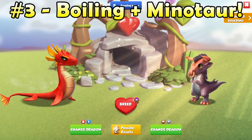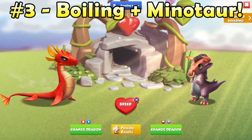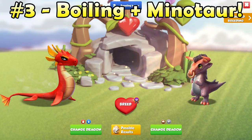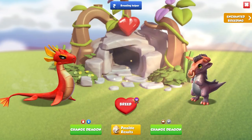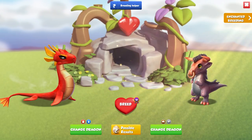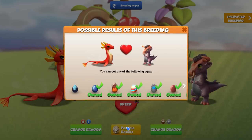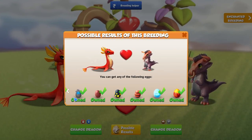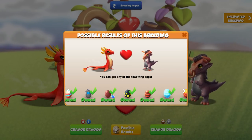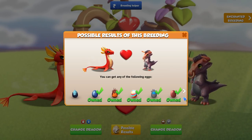The third and final combination I would suggest is the Boiling plus Minotaur dragons. If you don't even have any rare dragons, there is still a combination you can use. This combination has up to nine other possible outcomes and some of their breeding times are pretty long, so this is the worst out of the three, but it is very handy for new players going for their first legendary.